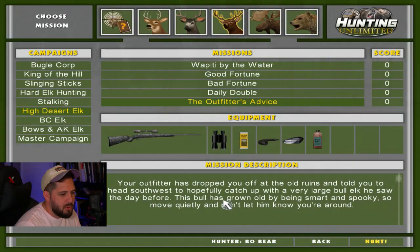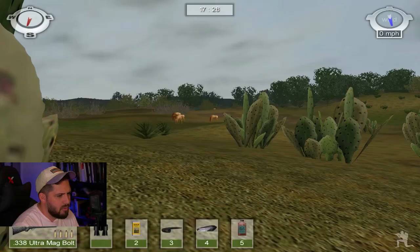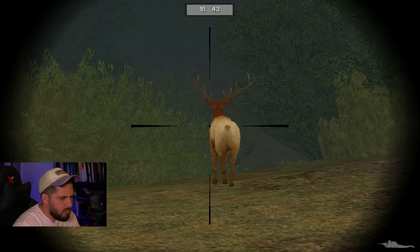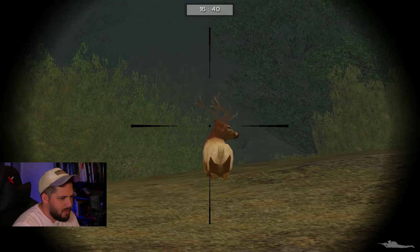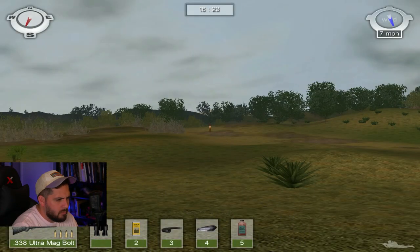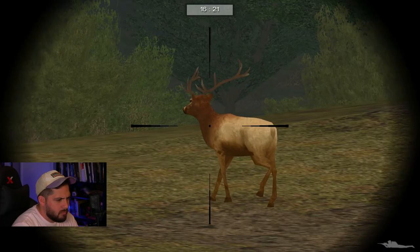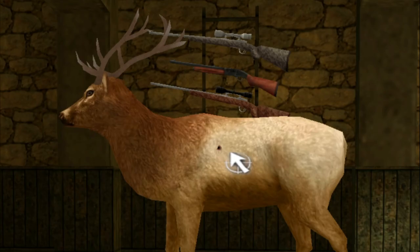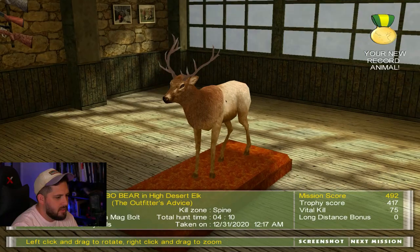This bull has grown old by being smart and spooky — have you ever described an animal as spooky? Now I understand that spooky thing — golly, that IS spooky. This elk is essentially doing everything it can to be super annoying right now. Spine shot! That's not a spine but whatever — this game says it's the spine, so what can you say.